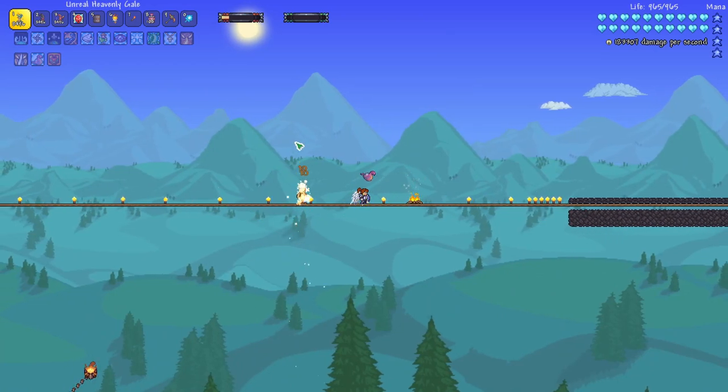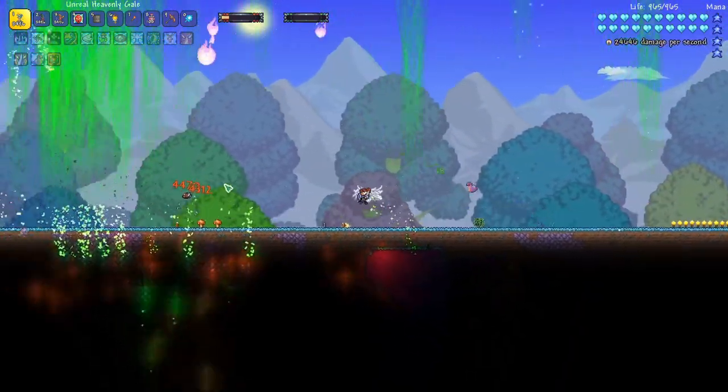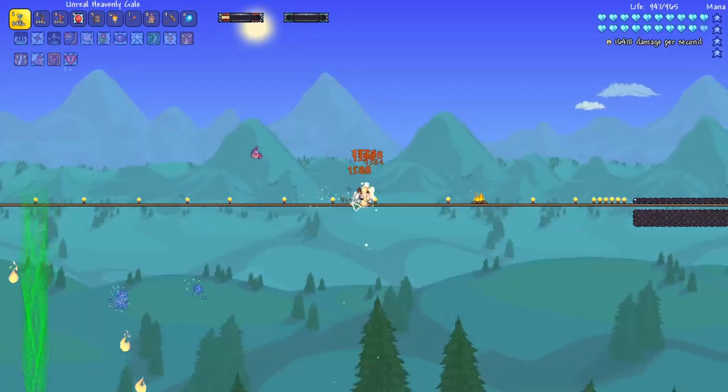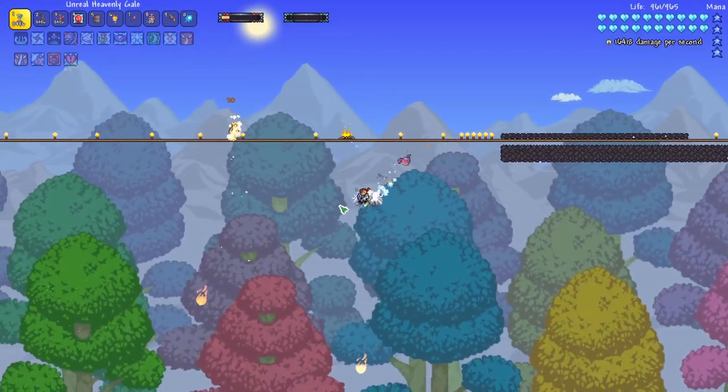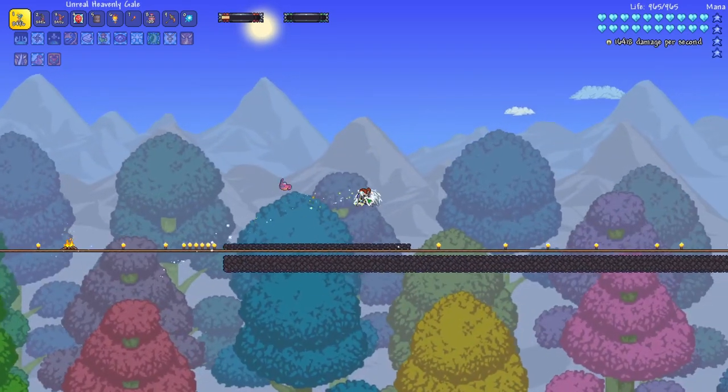Granted, all of those tornadoes were stacked directly on top of this target, and the longer we shot, the more tornadoes spawned, so that definitely increased the damage quite a bit. But this is just an absolute beast of a weapon, and it's one that you can use on Supreme Calamitous before defeating her.